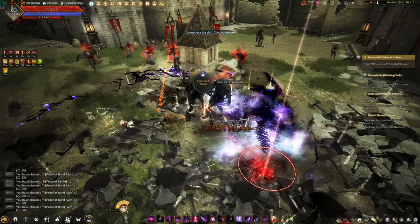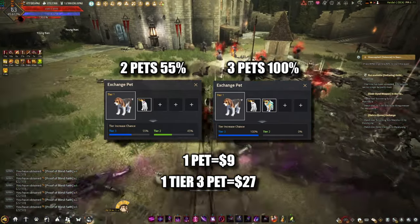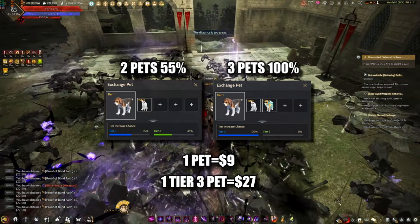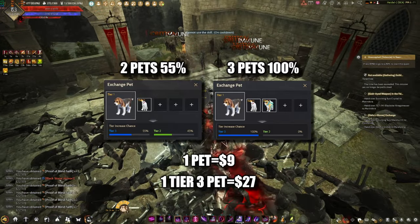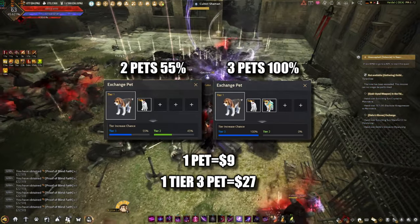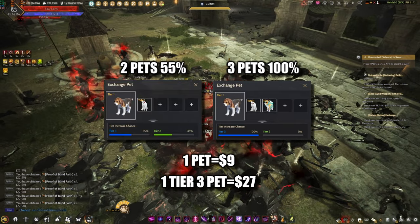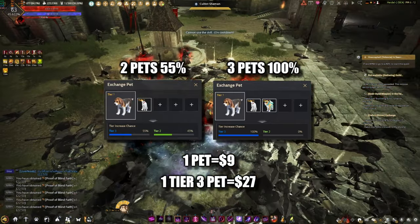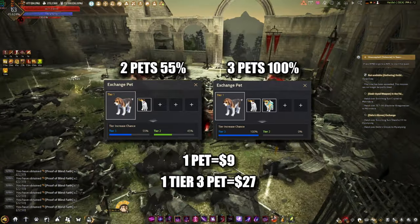These pets are expensive. If you want a Tier 3 pet, you need to spend around $9 per pet, and you need at least 3 of them. You can go for 2, but it will be a 55% chance to get a Tier 3 pet and a 45% chance to get a Tier 2. So to get a guaranteed Tier 3 pet, you need to exchange 3 Tier 1 pets and spend around $27.